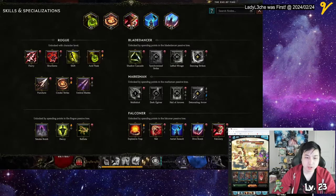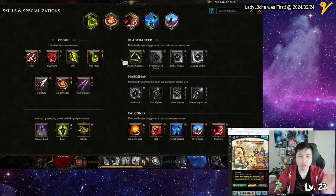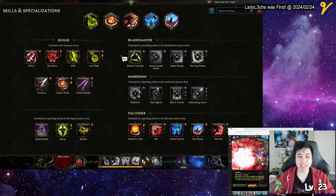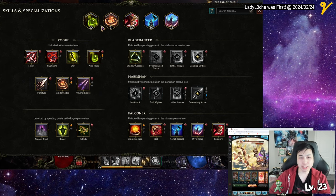I pretty much just went as I go and leveled the same way. There is one thing though — there seems to be more of a mana problem, but there's a lot of stuff that allows me to get more mana. So let's just start off with the skills.